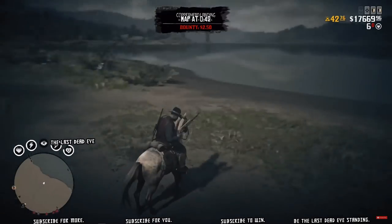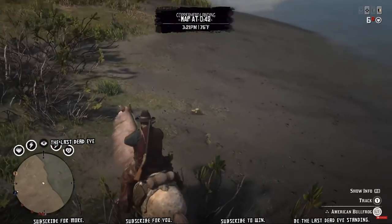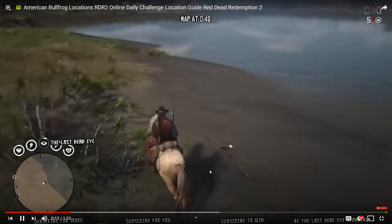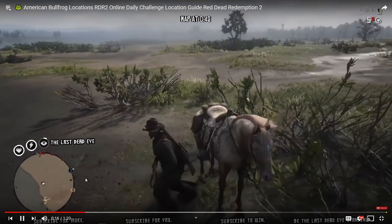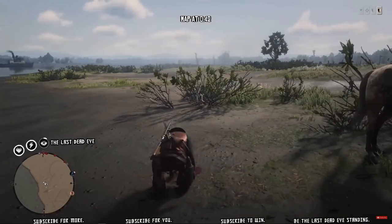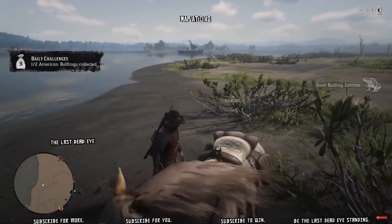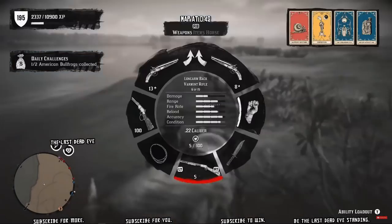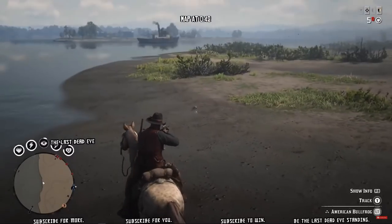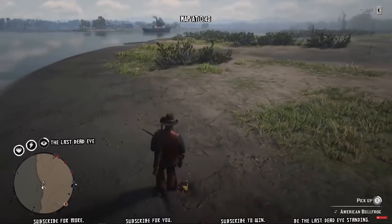Hello and thank you for viewing. Today's daily challenge is asking us to collect two American bullfrogs. I'm going to show you a location that has lots of them. The trick to finding these frogs is to look along the water's edge, particularly in muddier areas — they're all along the water's edge on this peninsula. I'm going to show you the map at 42 seconds into the video. After showing you the map I'll show you two more bullfrogs; they're just up and down this whole stretch.